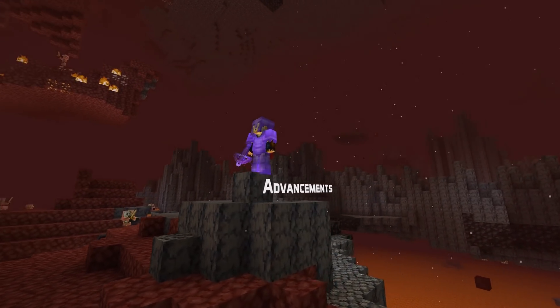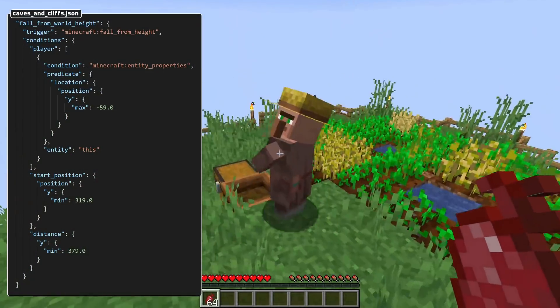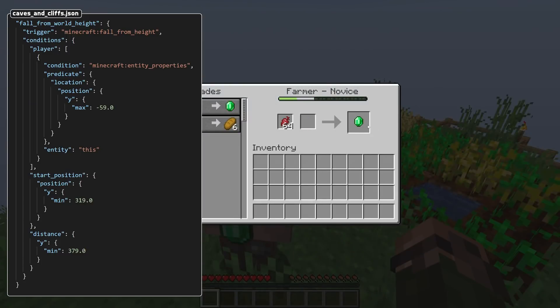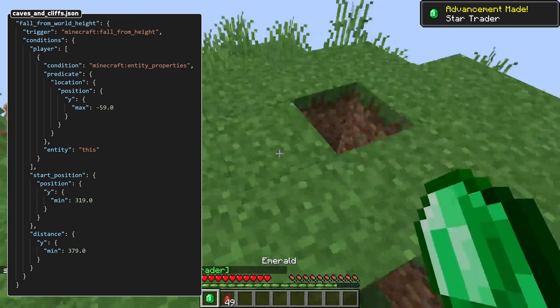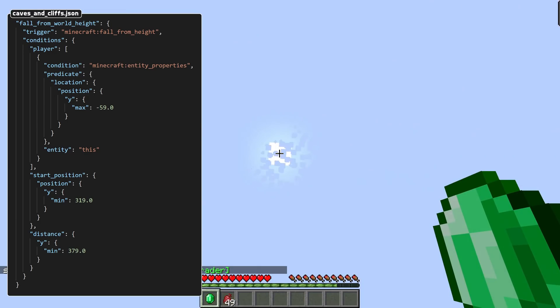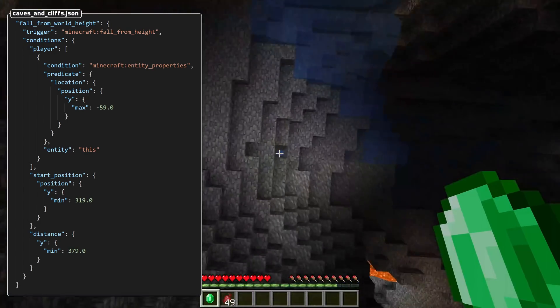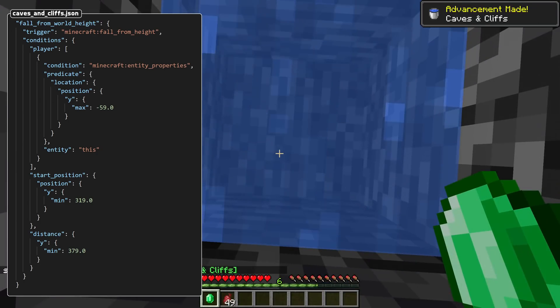There are a bunch of advancement system changes as well in 21w39a. To begin with, a couple of new triggers. Fall from height is triggered when a player lands after falling. There are three available conditions: player checks the player the advancement triggered for; start position is a location predicate for the last position before the fall started; and distance is a predicate for the distance between the start position and the player's position at the end of the fall.